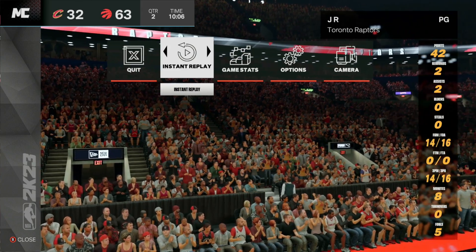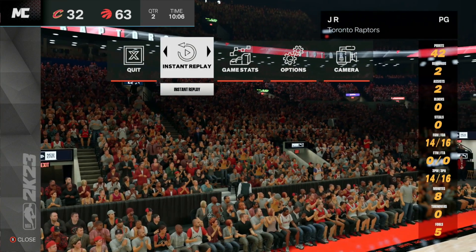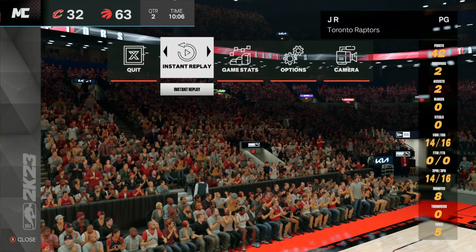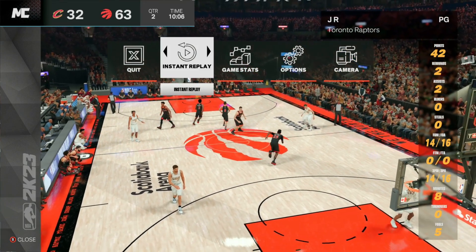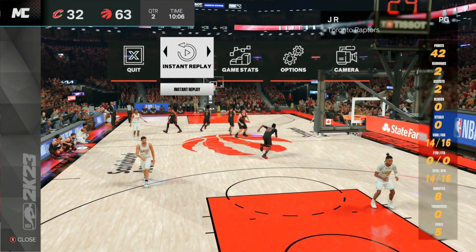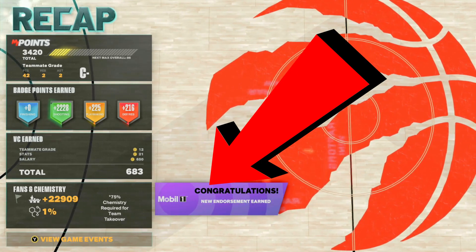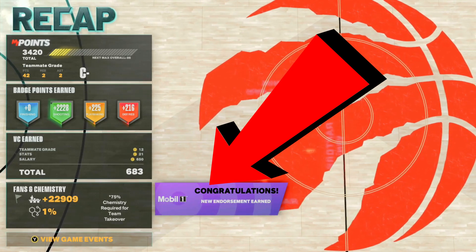A tip to get through this a little bit faster: whenever you get takeover after your first four or five shots, whenever I'm on defense, I will foul. Get your five fouls whenever you're in takeover because when you're in takeover, you will not get subbed out of the game. Just make sure you do not foul completely out yet — get your five fouls when you first get takeover, complete your objectives, and then go ahead and foul out. Once this game is over, you'll get your MyCareer VC salary, your VC for completing those three objectives, and most importantly, you'll unlock the mobile one endorsement, which we need for this VC glitch.